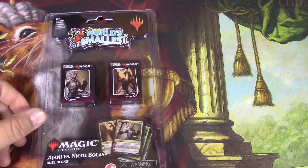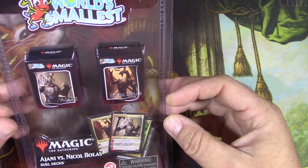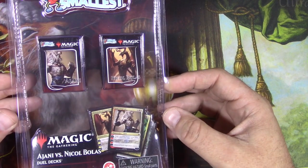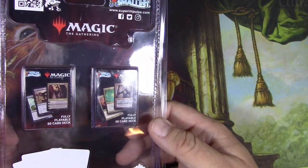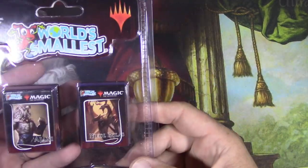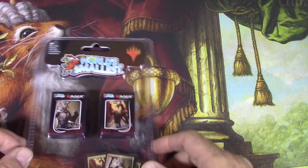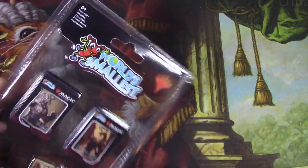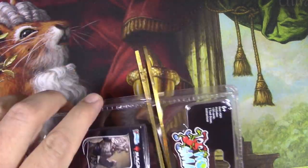Nicol Bolas will be the end of you. These are the world's smallest Magic: The Gathering cards. I was at the store with the wife and I saw this in the checkout aisle — I'm not NOT gonna get this. It's the only Magic: The Gathering thing on our trip to practically Bed Bath & Beyond, and they just happen to have it. So I'll open them on the channel and show them off. Other people have done this already but this is the first time I've actually seen them out in the wild, so why not?